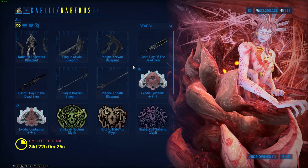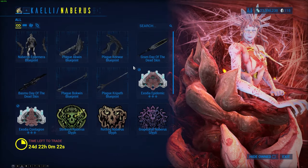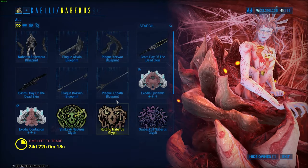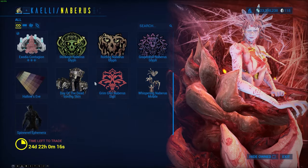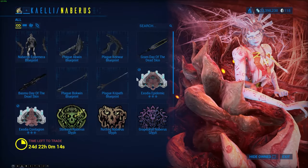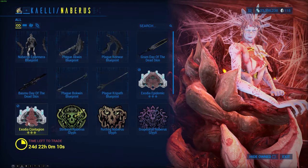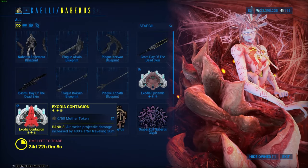Now this is primarily for newer players, like players that have only just got to Deimos or can get access to Deimos. You have 24 days to try and pick up a few of these. This is all cosmetic stuff you can get in your own time, but if you're going to mad rush anything, these Plague Blueprints and also this Exodia Contagion are really, really good.